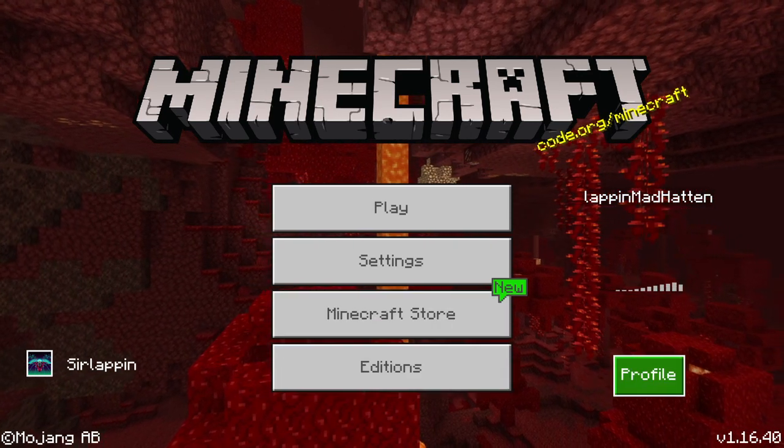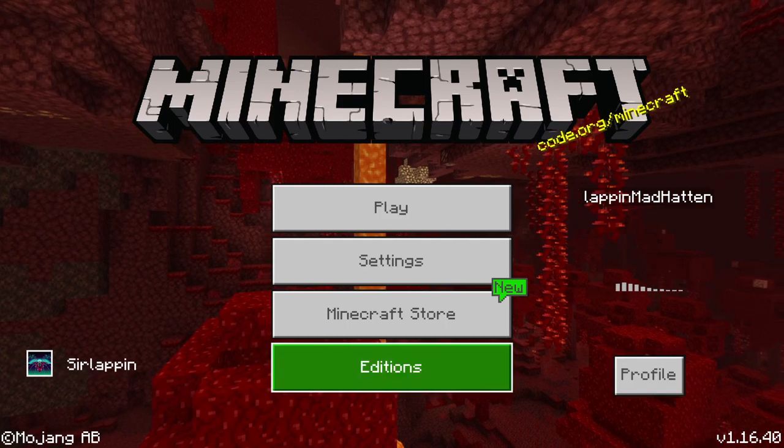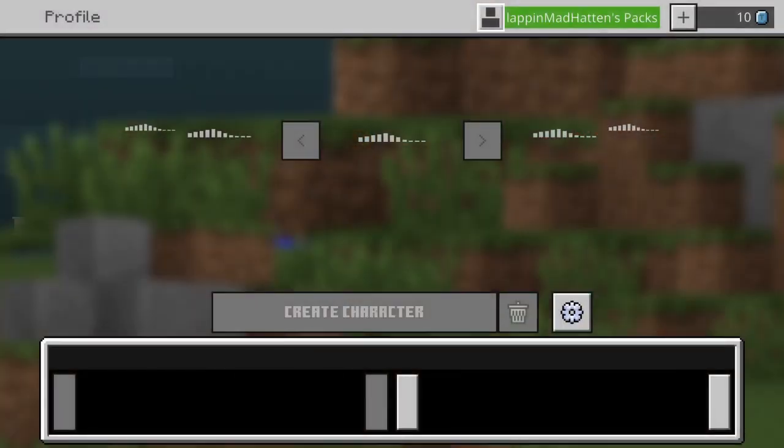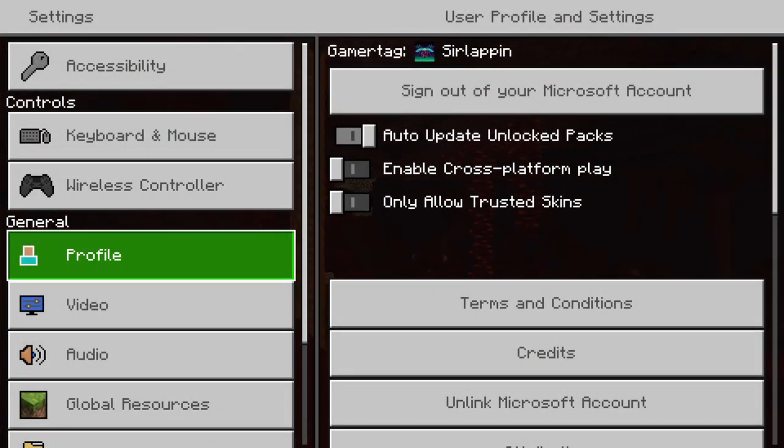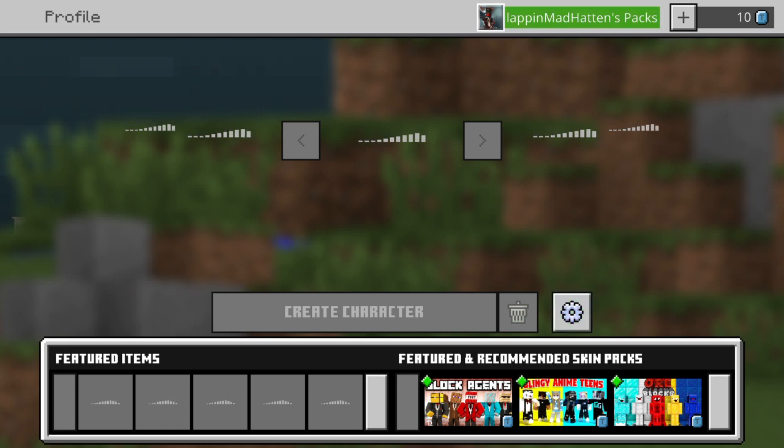If you see this on the right with your skin not loading and you can't see your character, I have a way to fix that. If you go on here it doesn't let you do anything. You can press this and it just takes you to your account. If you do it in game you can't go back and it says platform restricted skin and it doesn't let you do anything. You're stuck.